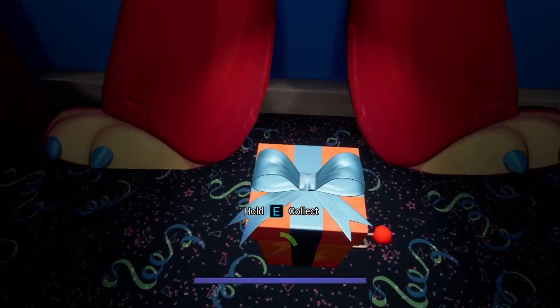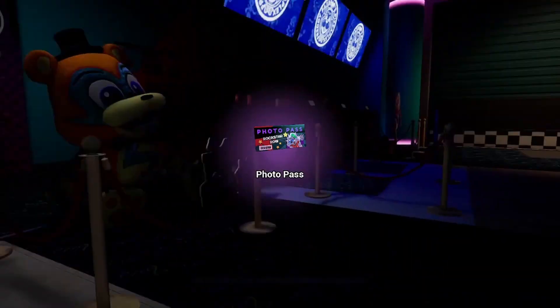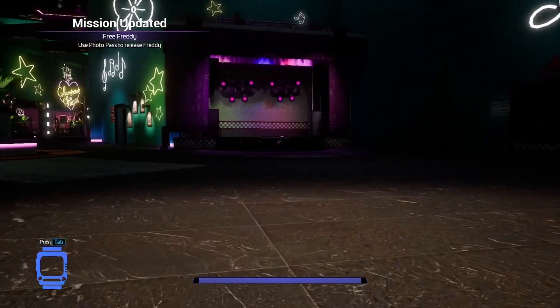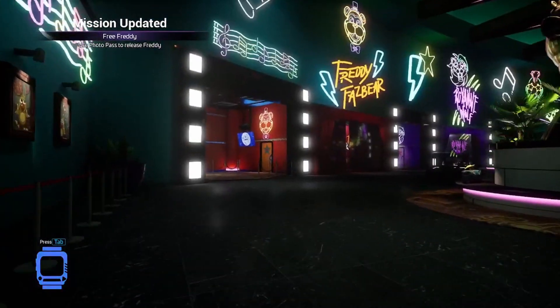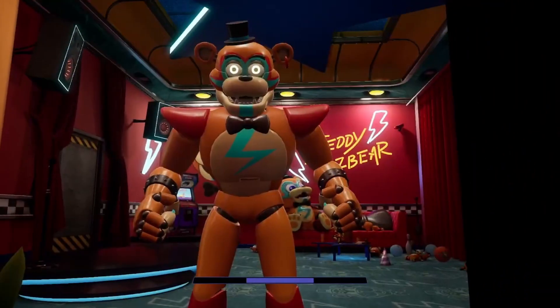We have to collect the photopass. Then we can use the photopass, go back, and then go back to Freddy's room and unlock his room. Way to go, Superstar.